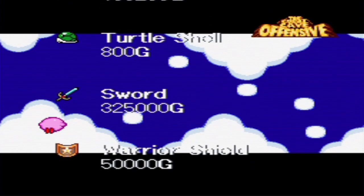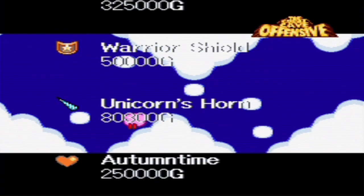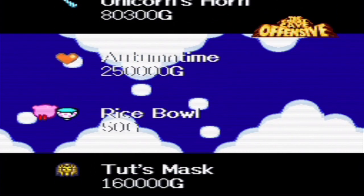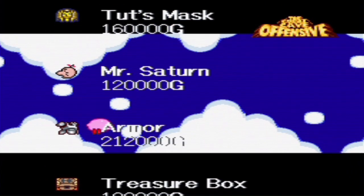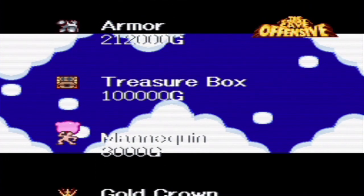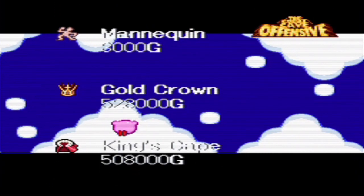With that, we'll finally be able to see the 100% ending in both the Great Cave Offensive and the game in general. There's only one other game left where there's actually an additional secondary objective in addition to the primary objective — and it's not the next game. The next game, you literally just play through and then you're done. There's nothing additional to collect, no secret exits or anything like that.